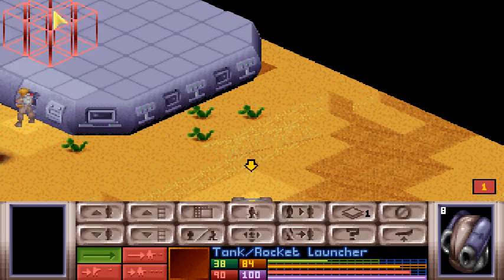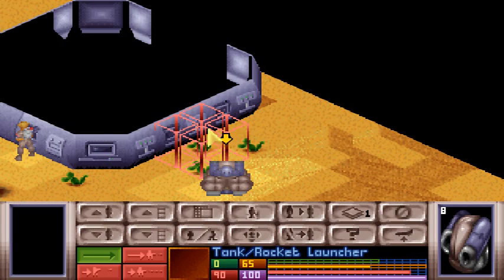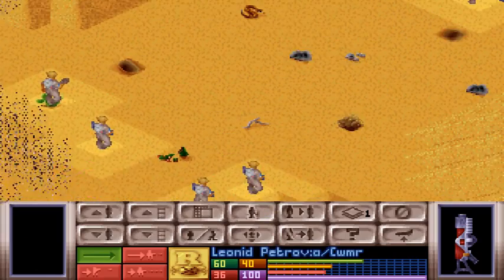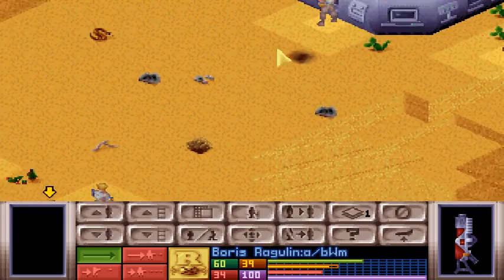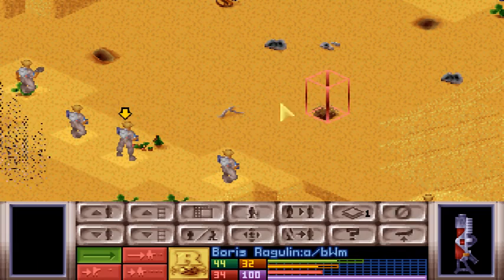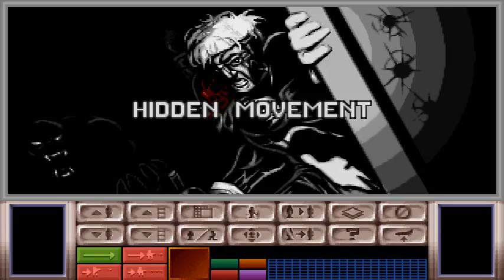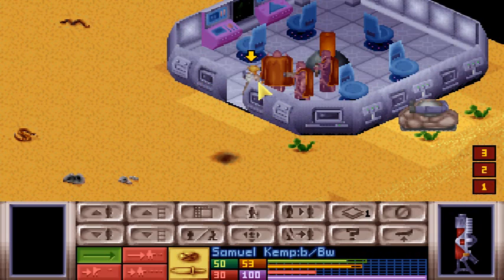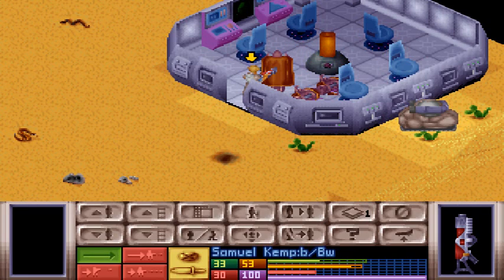I don't know how he's able to spot the alien there, but okay. At least one is inside. I guess I can try to get inside and get some shots off there next turn. Could work out horribly, but we'll see. Well, actually there's only one facing me. We'll see.